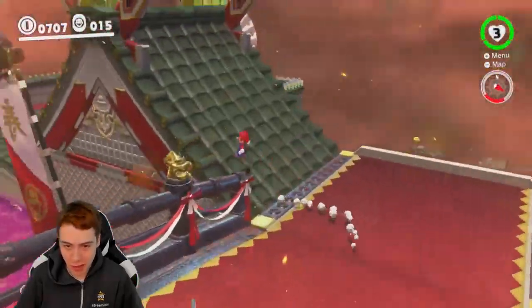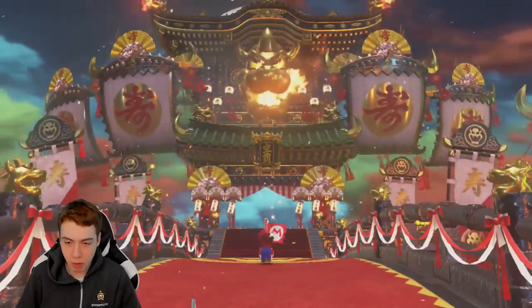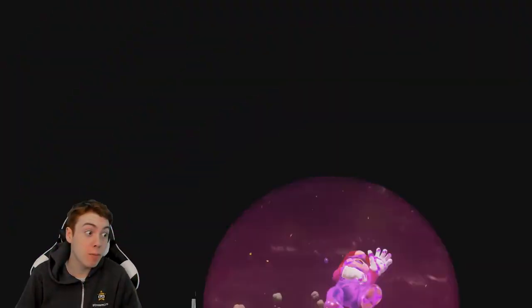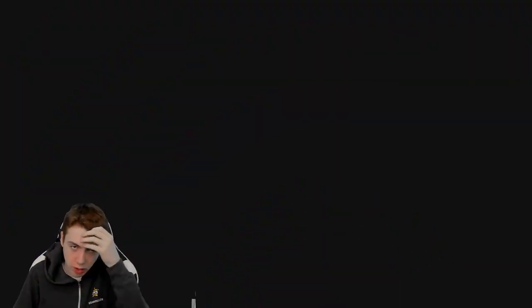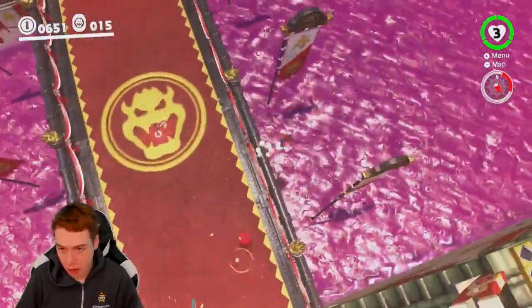I don't know exactly how to do this part. Maybe do like a spin pound roll cancel — that would be OP. Freaking spin pound roll cancel to the side. I also want to see if I can jump onto the railing like that.